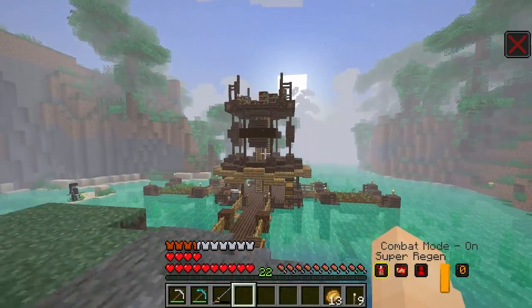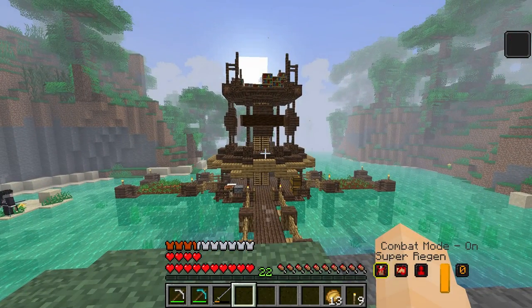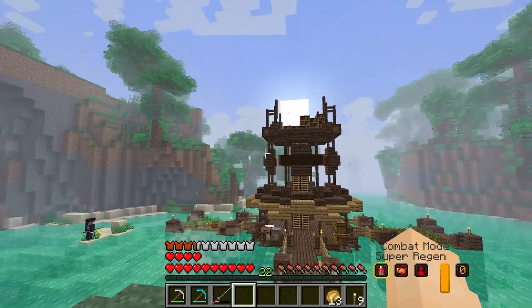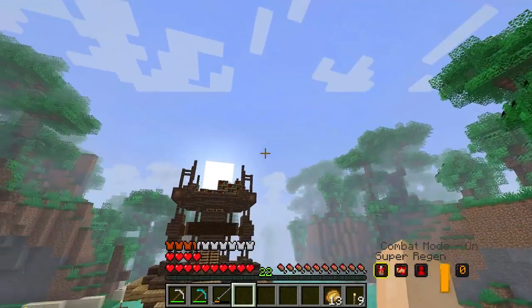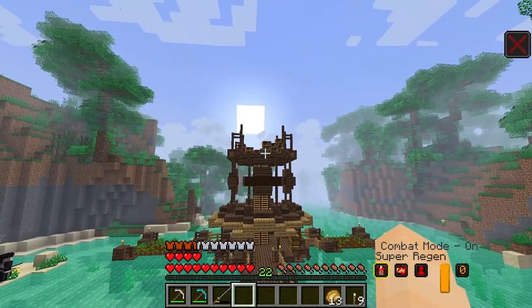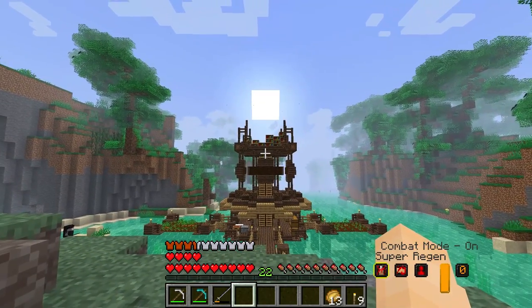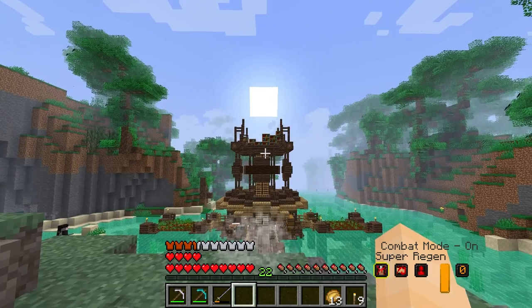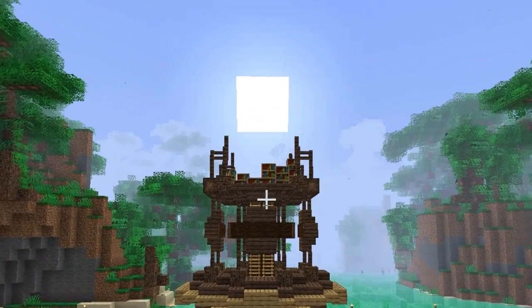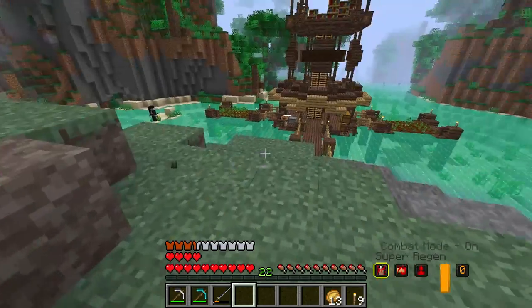There you go, guys. I'm actually really happy with how it turned out. Originally it was going to start off as like a tree, and I think that could still look really cool. But I've got a new idea where we might incorporate a bit of magic into it. I don't want to spoil too much, but I'll let the sun do a little example — if you replace the sun with a magic crystal floating over my base, you might get it.